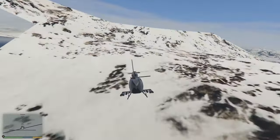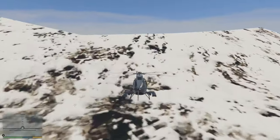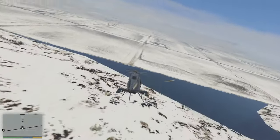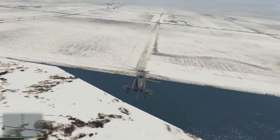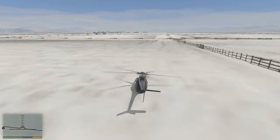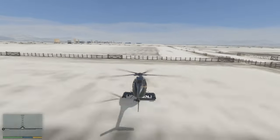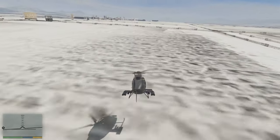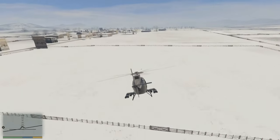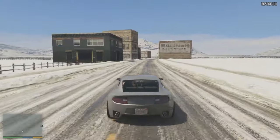Not all of it will be available to explore because you will start falling through the map, as the map physically isn't there. But there's still a lot of stuff to explore, and I think some of you guys may know that already from previous glitches. If you haven't explored North Yankton, I recommend doing this glitch — it's a really easy glitch to do. It does only work for PlayStation 4 as of now, but it's still a really fun and easy glitch that will allow you to check out something you may have never checked out before.